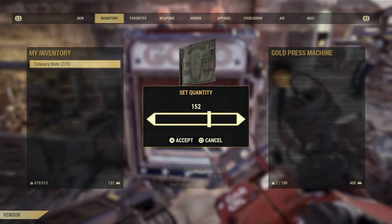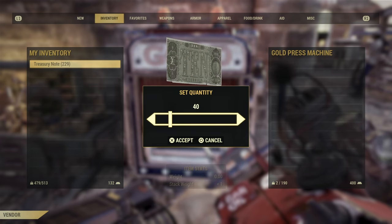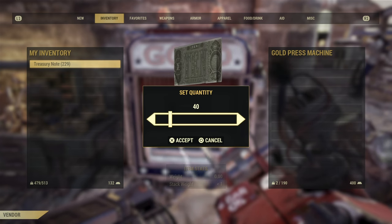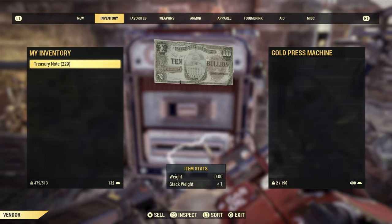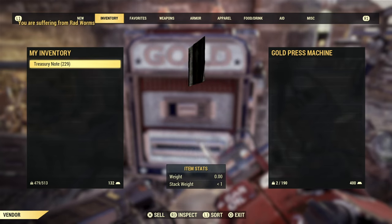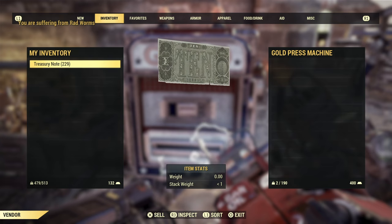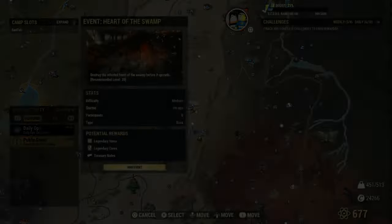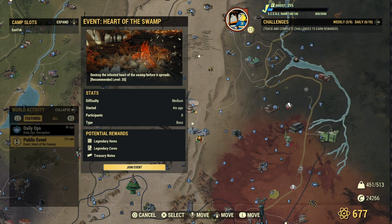You can also get 400 bullion every day with 40 treasury notes, so I'm going to show you the fastest ways to get treasury notes. It's not really too bad trying to get 40 — it is a bit of a grind, but you can easily get 40 treasury notes a day.